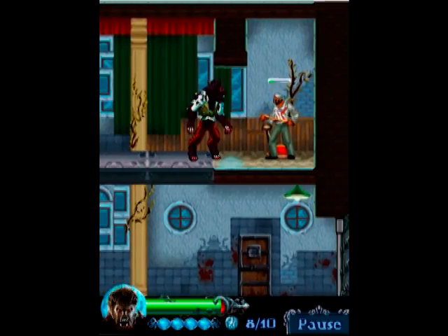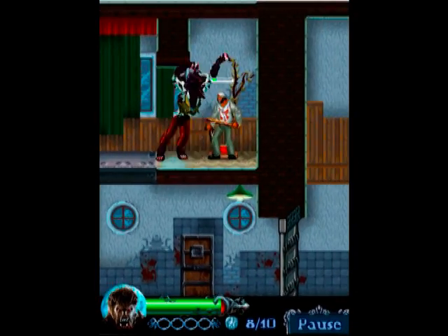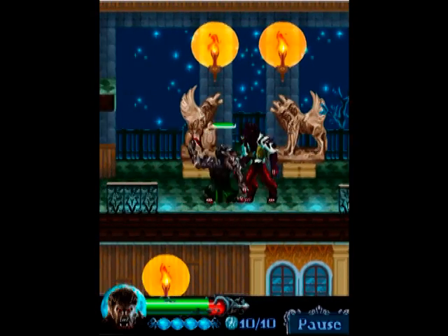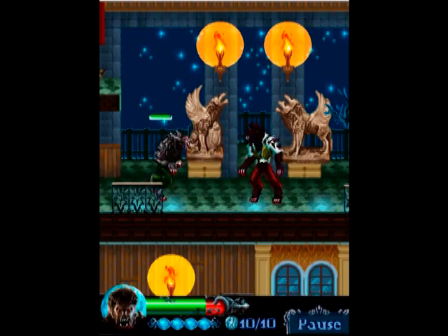There are two main bosses in the game: one in Lambert Asylum and the other is the other werewolf. Use your roar and blood sucking abilities to beat them.